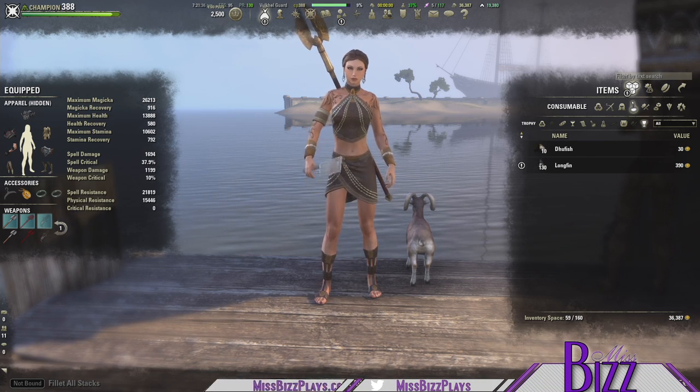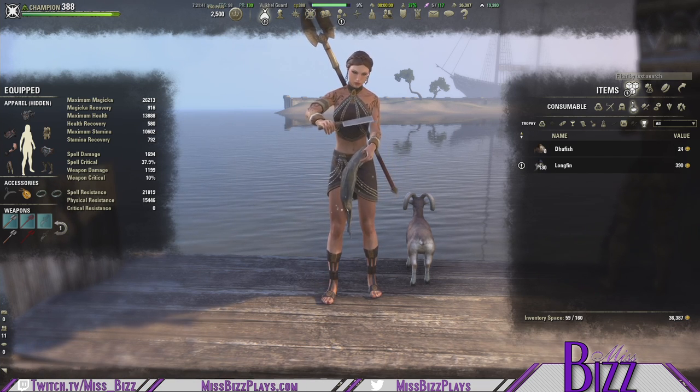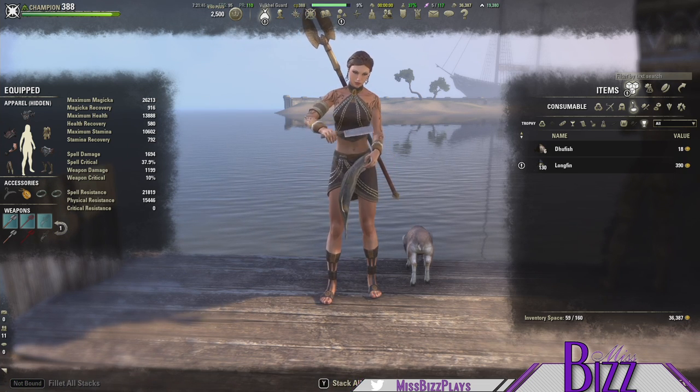Perfect Roe is likely best known as an ingredient in Cidric Ambrosia, which is the XP Boost Drink. If you want to know how to get that recipe and how to make it, feel free to check out my guide on that.